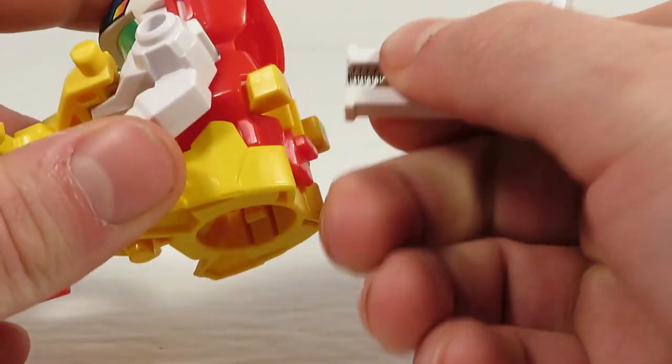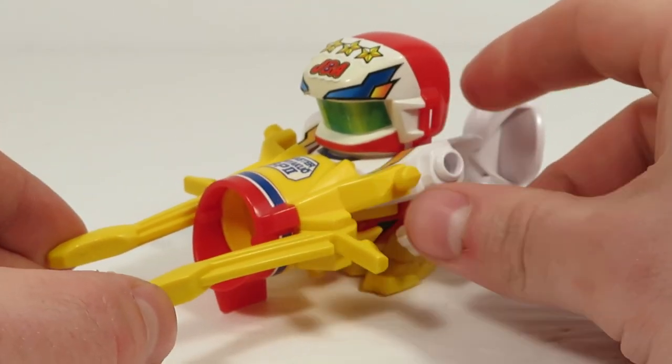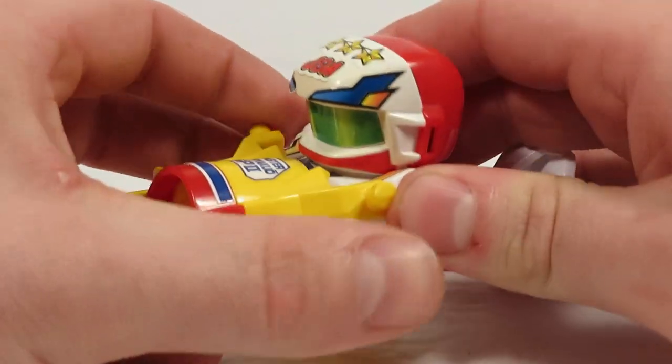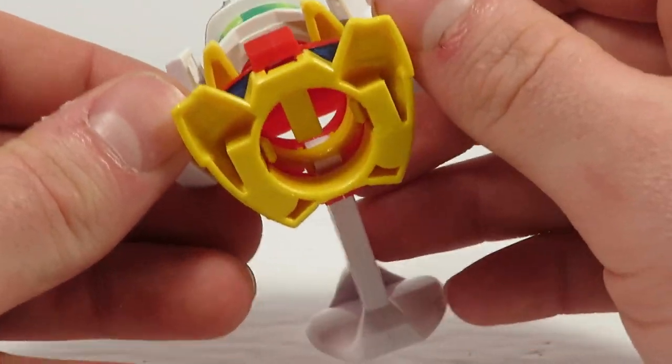That said, it has this kind of hook on the bottom here. While it is good for balance when you've got magazines attached, it is not so healthy for my foam setup — it really likes cutting into it. So I am just going to put it on upside down for the remainder of this review. Let's just forego the Arrow Barrel for now and take a look at one of his main features: the Quick Loading Gimmick.